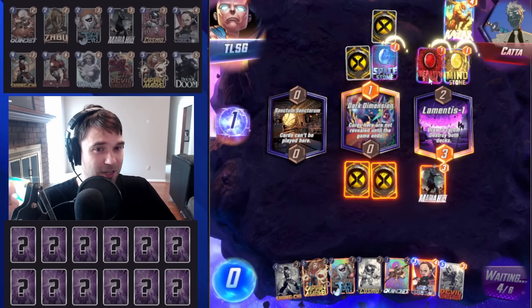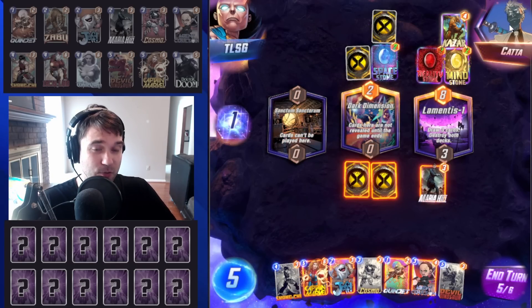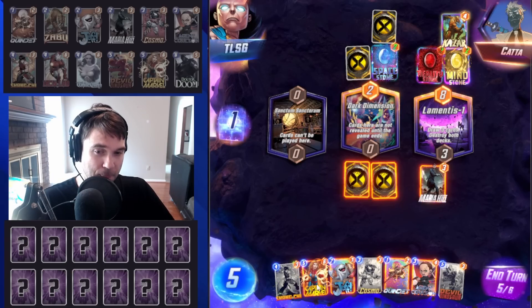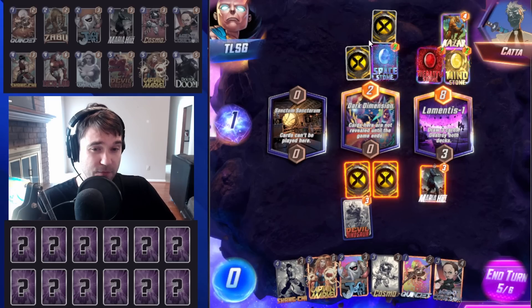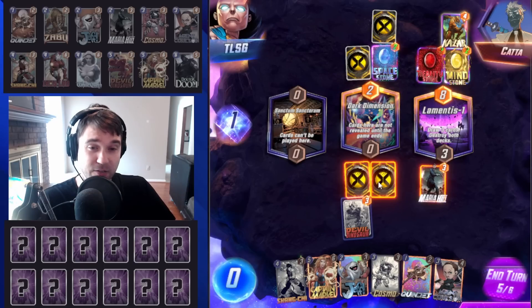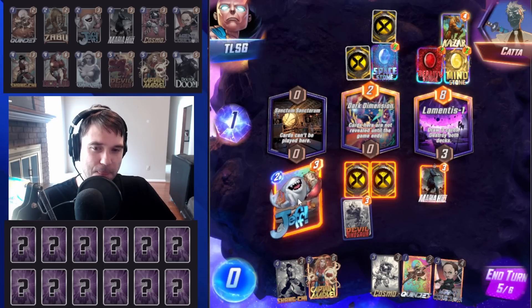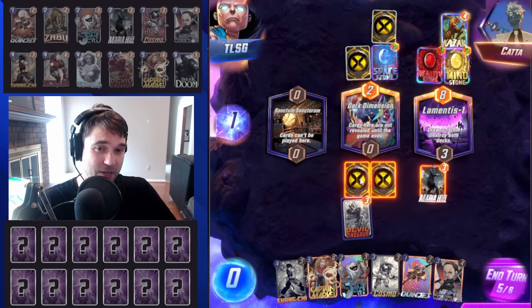They do change the far right location — it turns into Lamentis, so they draw out the rest of their cards. So do we, unfortunately. We can either do Captain Marvel or Devil Dino here and fight for this location. Our Iron Lad is no longer going to pull anything, but we could do Devil Dino next turn. We could do Jeff plus Agent Coulson to make sure our hand is really big and give us a good chance of winning the Sanctum Sanctorum.